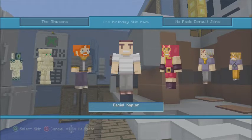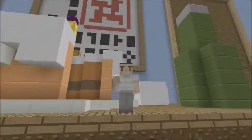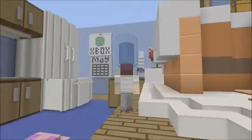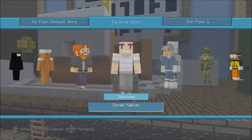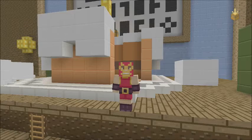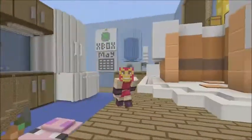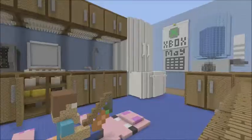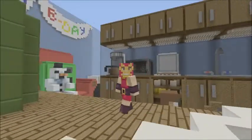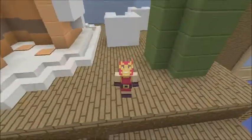The next one is Daniel Caplan — I know this guy is from 4J or Mojang. He's got a plain white t-shirt, not bad, I like him. Then there's Marcus, also known as Junk Boy. I'm not entirely sure if he's Mojang or 4J, but this skin actually looks like a wrestler, which makes it the coolest wrestler skin I think we've seen in Minecraft. If you want to be a wrestler, definitely go for this skin.